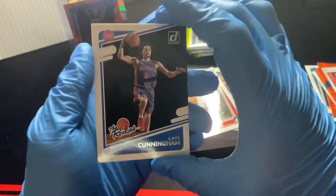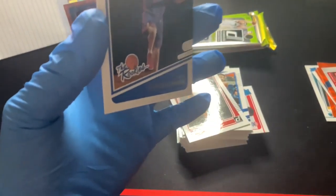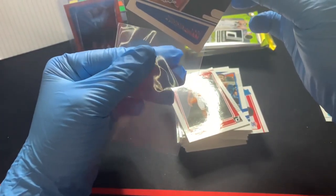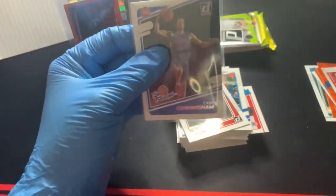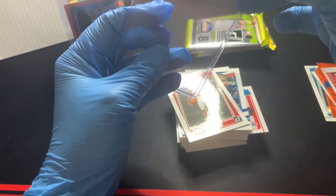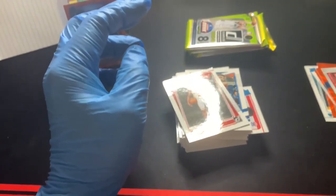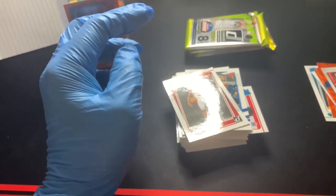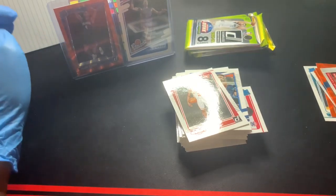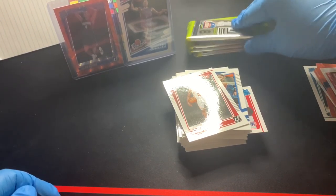Wendell Carter Jr. Rated rookie for the Hawks — that's Sharife Cooper. And then — oh, there we go! We got a rookies card of Cade Cunningham! That's a good hit, we'll take that. Going immediately into a top loader as well. Cade Cunningham — definitely one of the rookies we want to hit. We'll put that next to Jalen Suggs over there — not bad, not bad.